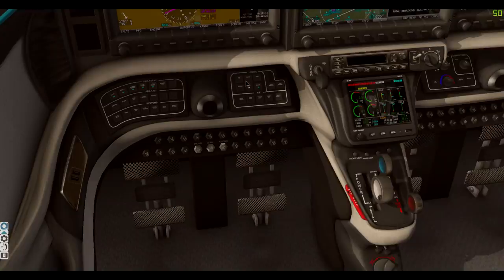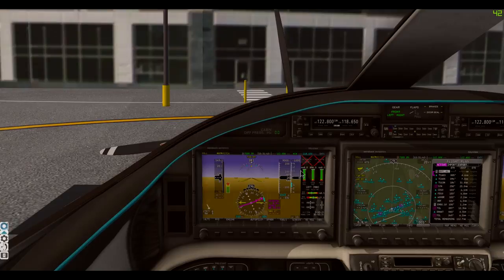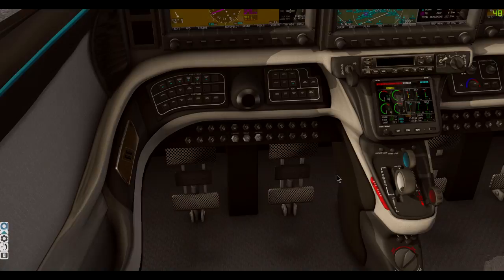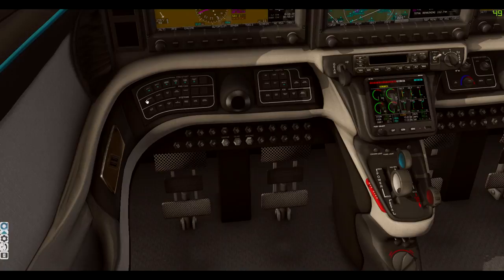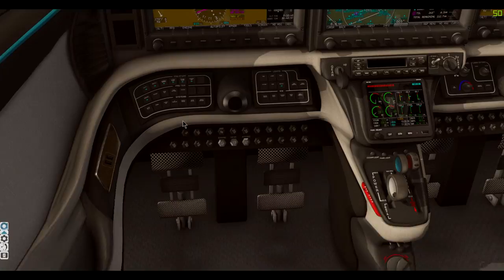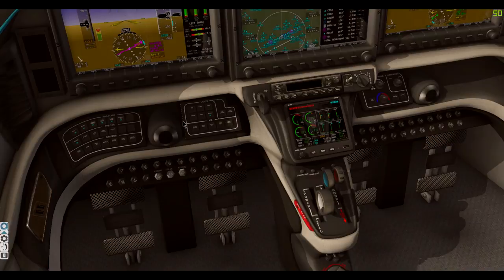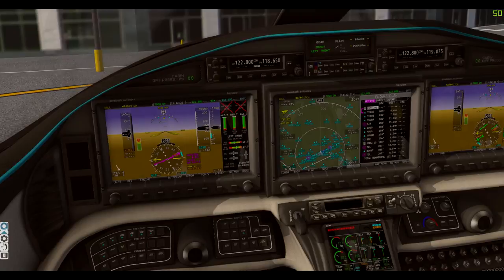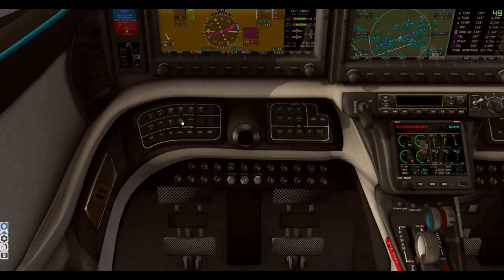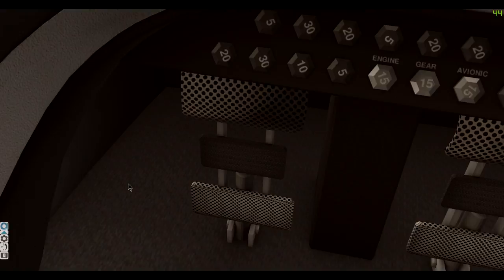Now we're going to hold the ignition button and start at the left — do the start-gen. I'll hold the ignition button until 10% NG, then hit igniter and give it some fuel. Watch it rise — 10% NG, igniter on, fuel in. You can see it starting to spin. 100 MP, ITT rising, NG rising, torque rising. Check engine — 800 NG, 900. Looking good. Stabby out, fuel auto, pusher on. Autopilot trim, pressure air on. Just like that, guys — we are ready for taxi.